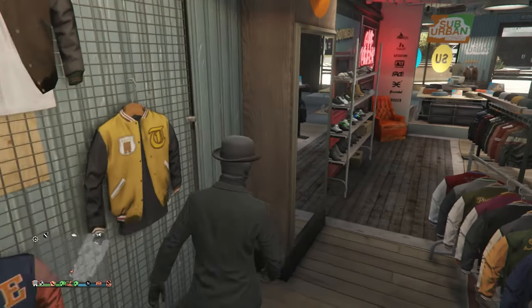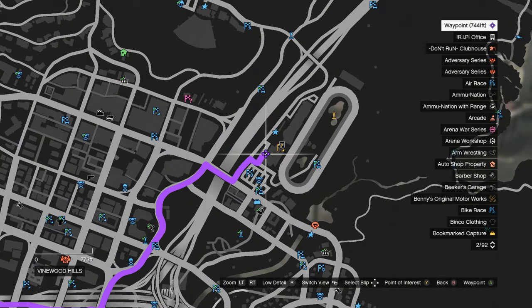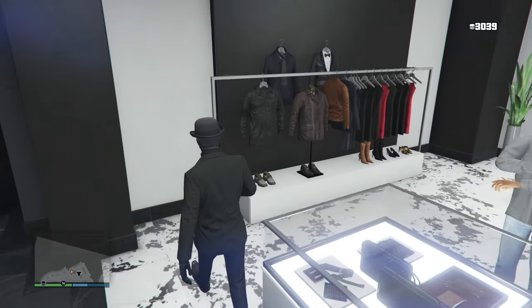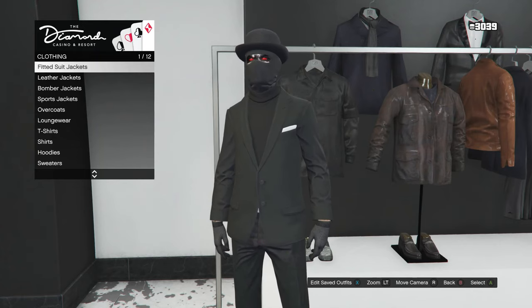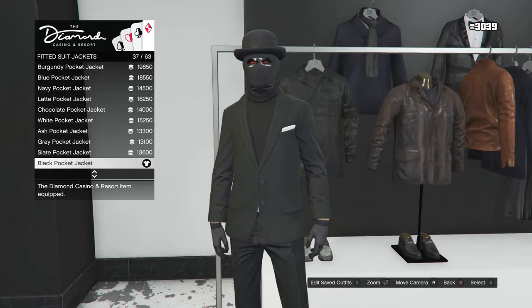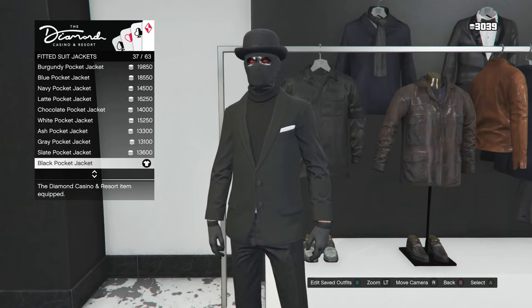After you have your accessories, for the suit jacket top, head to the Diamond Casino. When you get to the casino, head over to your tops and click on fitted suit jacket, which is on slot one. Look for the black pocket jacket, which is on slot 37 — the fitted suit jacket will look like this. It'll cost around 14,000 chips.